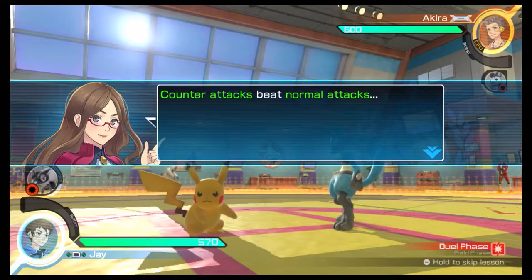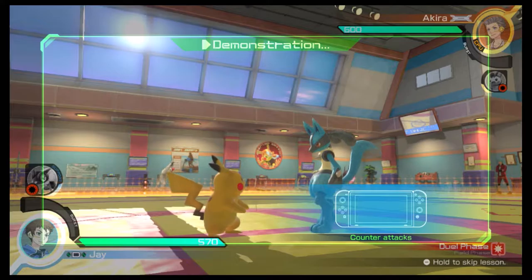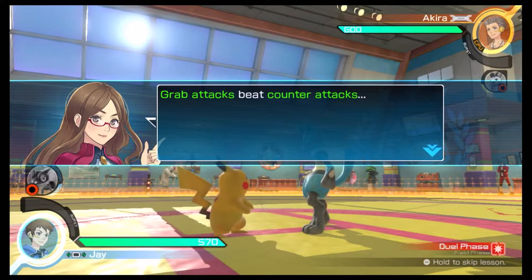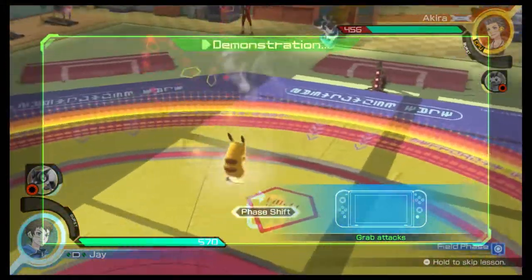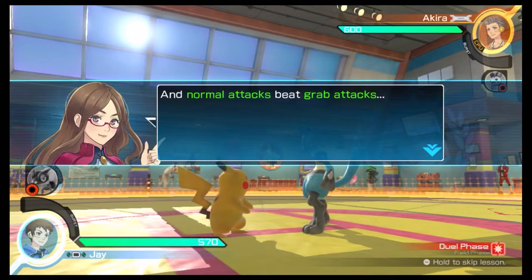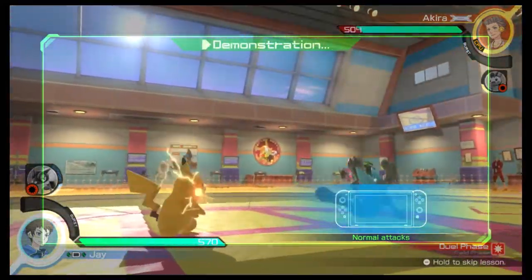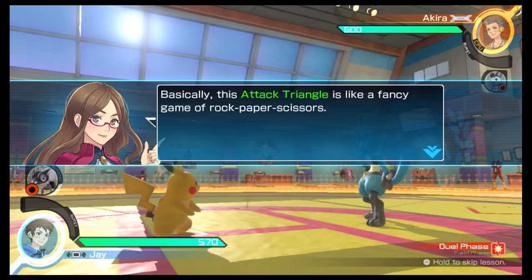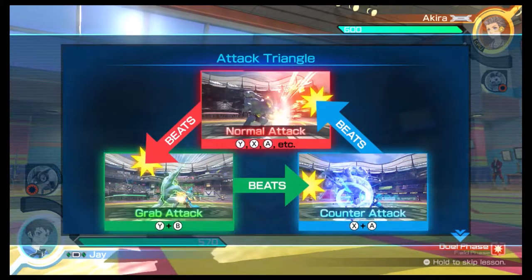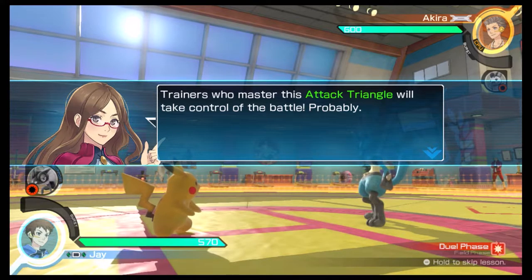Counterattacks beat normal attacks. Grab attacks beat counterattacks. And normal attacks beat grab attacks. Basically, this attack triangle is like a fancy game of rock-paper-scissors. Trainers who master this attack triangle will take control of the battle.